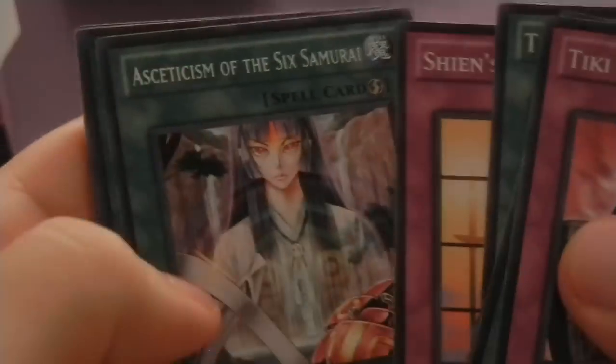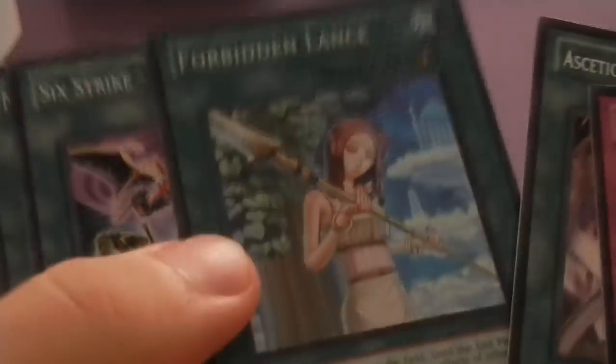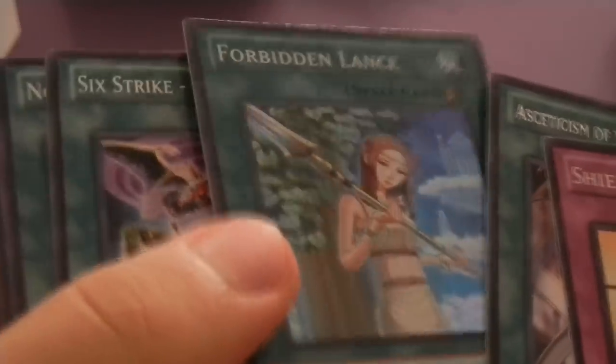Ten packs of Storm of Ragnarok — I wonder if it will save the day and make everything awesome. First pack: Asceticism and Forbidden Lance Super Rare. That's pretty — I think I actually have someone who will trade me for that, I'm going to give them a call after this video. That's actually a really nice pull. Obviously it's not worth as much as it was before the reprint, but I don't even care about the money. That's just a great card. I already know I'm not making my money back on this box, so I don't really care.